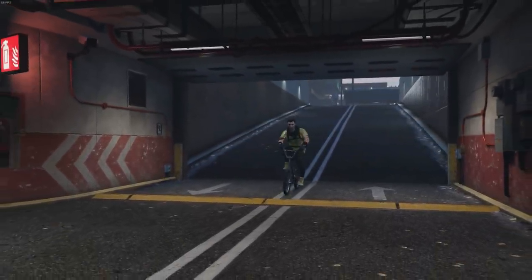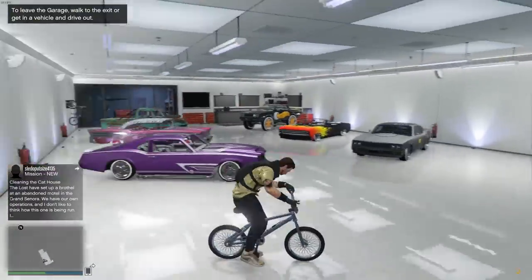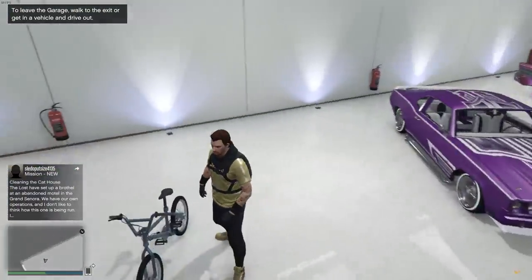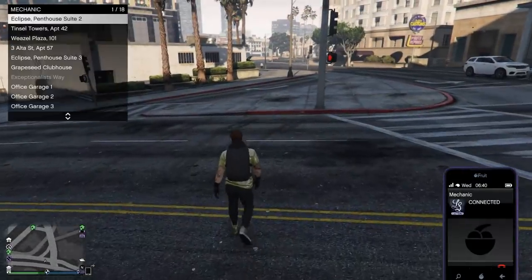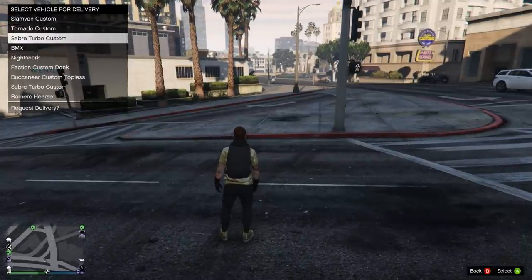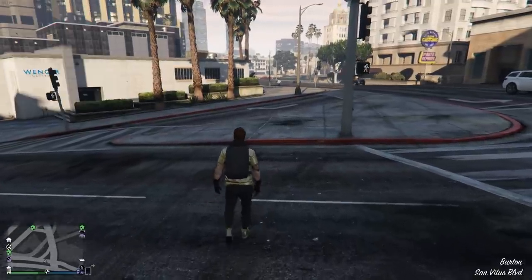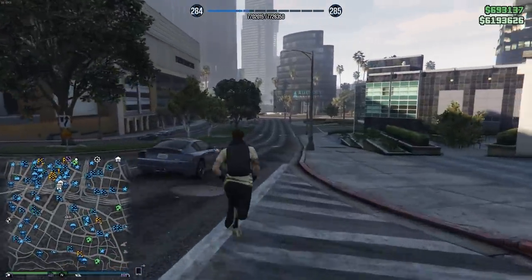And that's it - that's how you get a BMX bike in your garage. Now, you cannot call this through the interaction menu, unfortunately - that would have been really nice. So you are going to have to call the mechanic, but you can call the mechanic pretty much anywhere. And now you can BMX bike without having to drive across the whole city to get where you want to.